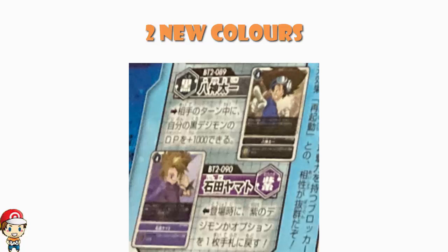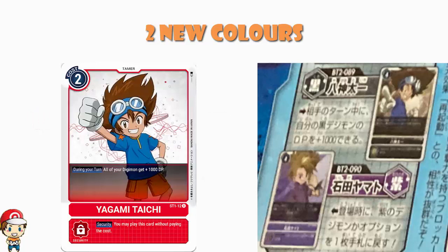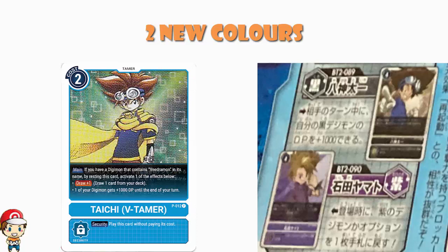So we've got a Black Tie tamer. All of your black Digimon get plus 1,000 power on your opponent's turn. It's very much like the opposite of the red tie that came around in the starter decks, which on your turn gives all of your Digimon an extra 1,000 power. Interestingly, we've also had a promo blue tie, so now three of the six colours have actually had a tie as a tamer.